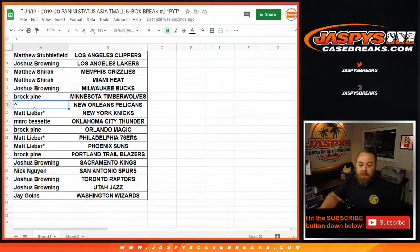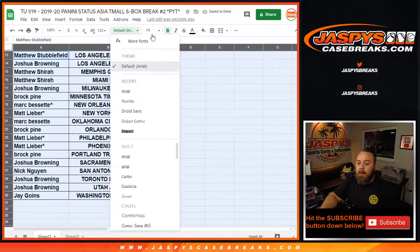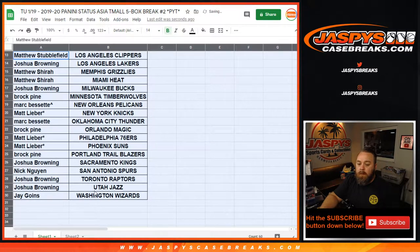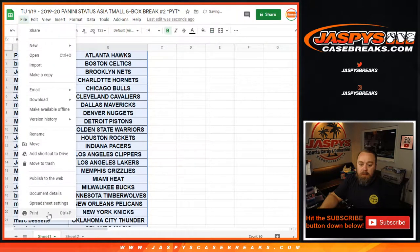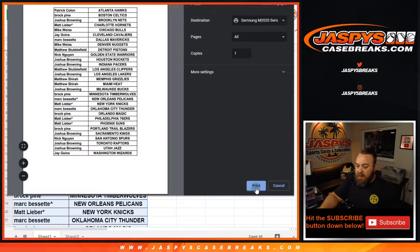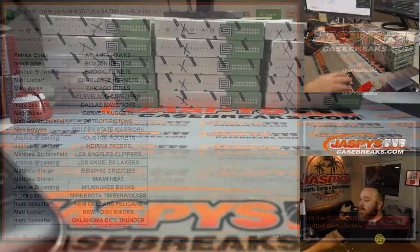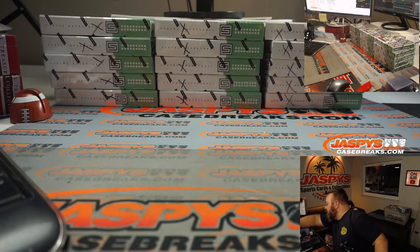So we're just going to go ahead and take your name and enter it there. Now let's print and rip. This is the second break from a 20 box case, so we've already popped open the case. All the boxes are marked with X's to show that they're all from the same case. We're going to throw a dice real quick to figure out which five boxes we're going to do.